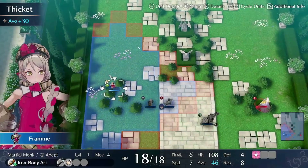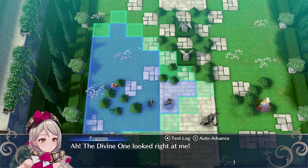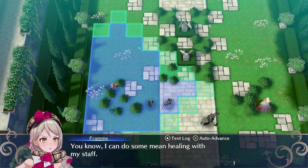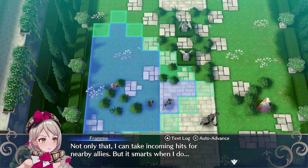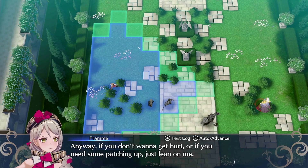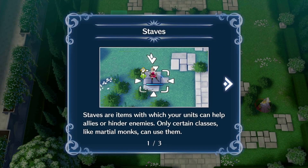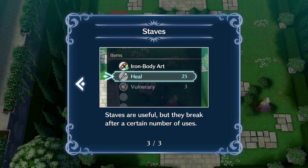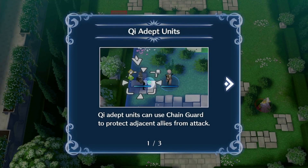Staves are items with which your units can help allies or hinder enemies. Only certain classes like martial monks can use them. A heal staff, for example, restores an ally's hit points. Staves do have limited durability, which is fine. I've also heard that there's no such thing as a defenseless healer in this game, which I like. Healers are going to be able to defend themselves in some way. It looks like Fram is using some fists. I wonder if there are other healing classes that use other weapons or magic to defend.